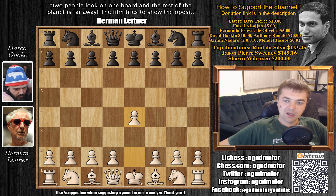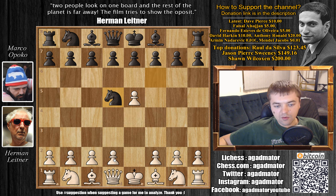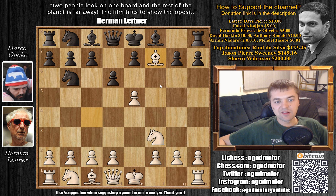So we have e4, knight to f6, e5 — black went for the Alekhine's Defense — knight to d5, and here you don't go for the standard d4, but you go for knight to f3. Then d6, which black will always play, and bishop to c4. Black responds with knight to b6, and here the normal move would be bishop to b3 and the game continues, but this is the trap: you play bishop captures on f7. In bullet and blitz games, black will have to be extremely careful not to blunder the game away.